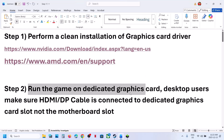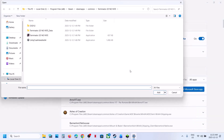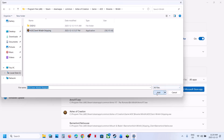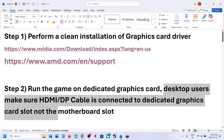Still not working? The next step is to run the game on the dedicated graphics card. For this, type Graphics Settings in the search box. Click on Graphic Settings, then click on Add Desktop App. Go to the game installation folder, open the game folder, open the AOC folder, then Binaries Win64. Select the game executable file. Once the game is added, click on the game and select High Performance — you will see your graphics card listed. Desktop users, make sure you connect your HDMI or display cable to the dedicated graphics card slot.